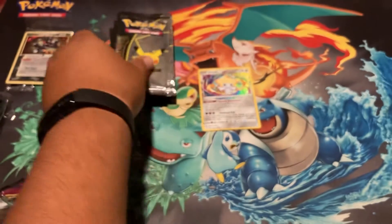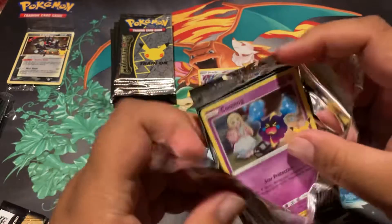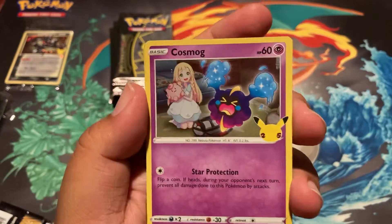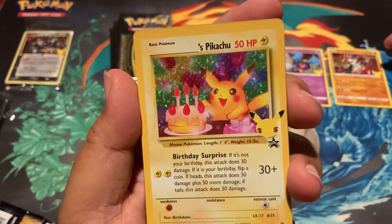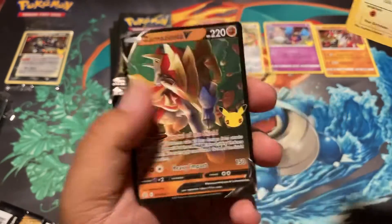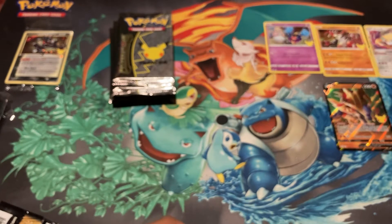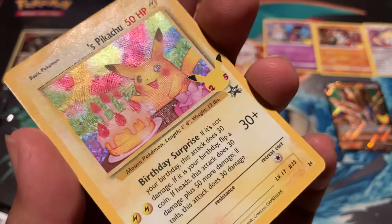Let's get right into Generations. Gotta be a little careful opening these. Oh, there's a little storyline that goes on — there's Cosmog crying and then it can evolve, and Lillie. That's kind of cool. There's Groudon — and birthday Pikachu! Nice — I did not ever have this one as a kid. My friend had it and showed it to me, I thought it was cool. So now I get to have my own.